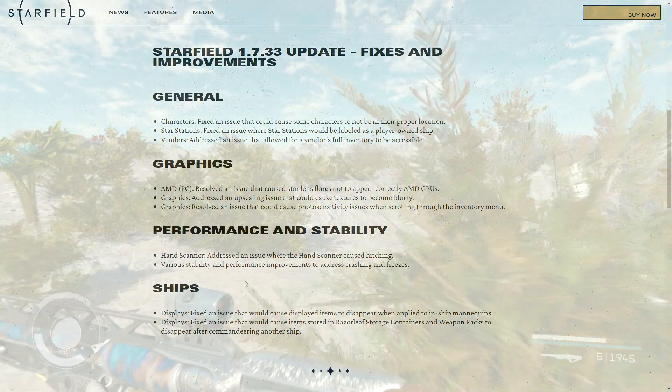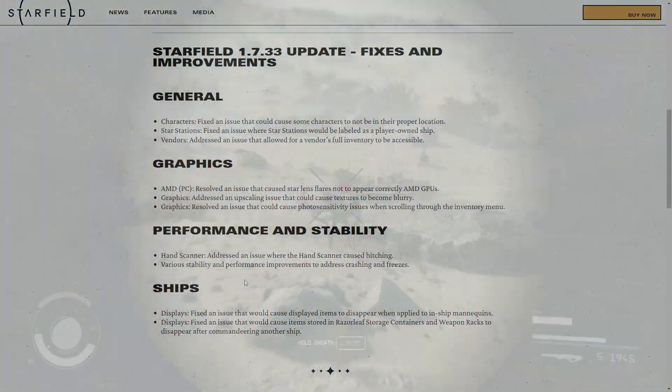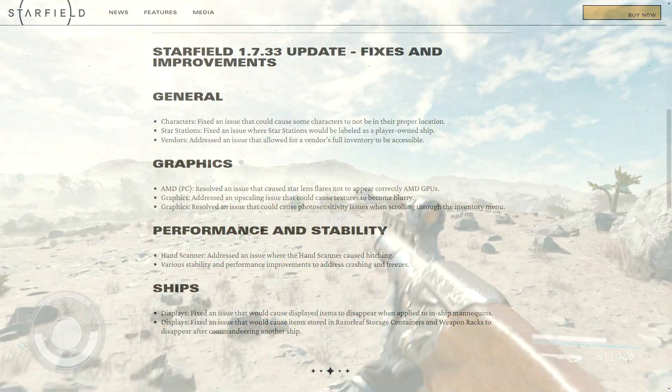Moving on to AMD PC graphics fixes: they resolved an issue where the star lens flare would not appear correctly with AMD cards. They also addressed a scaling issue that would cause textures to become blurry, and resolved an issue where you could have photo sensitivity problems when scrolling through the inventory menu.